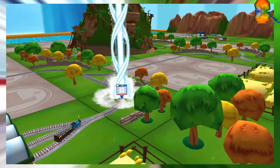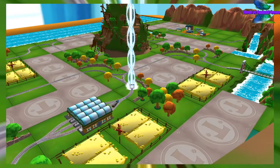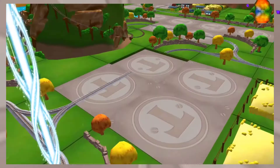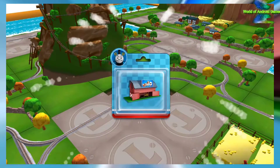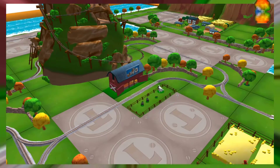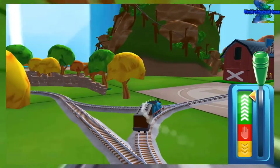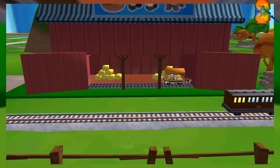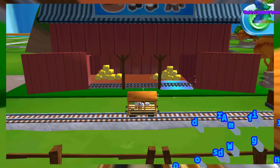Follow the beam of light to find your surprise pack. Well done. Just slice across it or tap it to open. A new wagon — your engine would love to pull that. That's perfect.